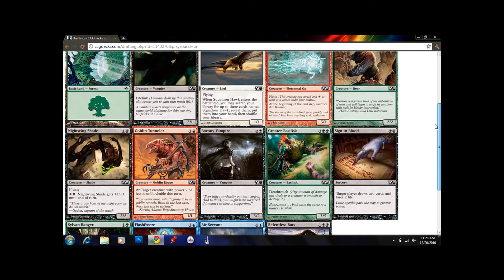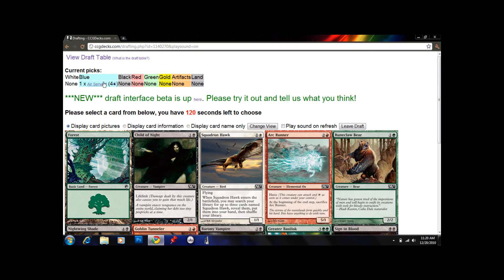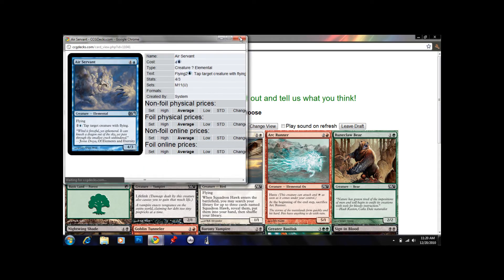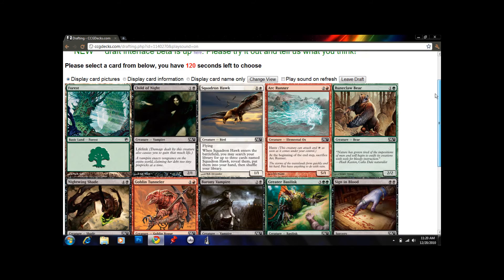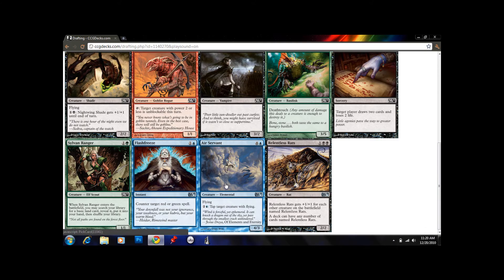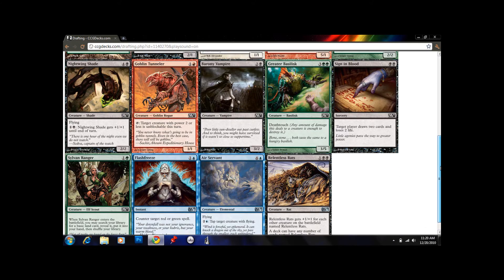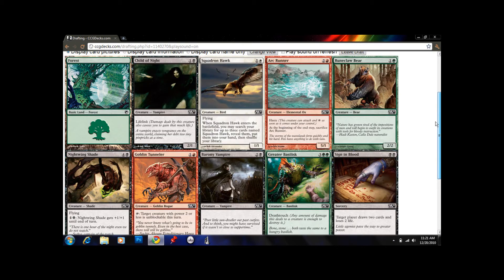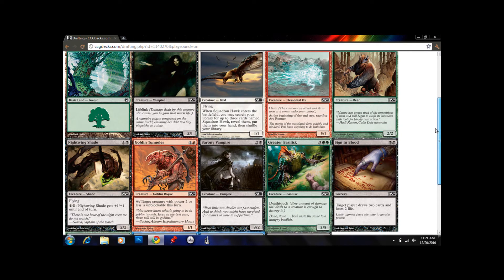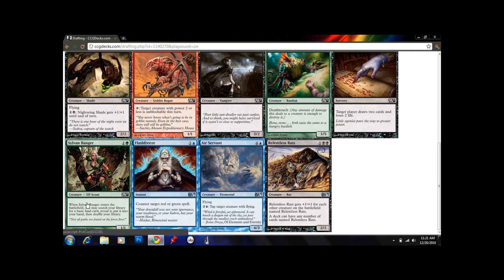We have an Air Servant, which is a 4/3 flier for 4 mana. Okay, so we passed all those green cards, so our opponents are probably going to be fighting over green — we don't want to take any more green cards. I think I'm just going to take another Air Servant here. Two Air Servants are actually really powerful; I'm quite happy to have two of them. Other good cards in this pack are probably Child of Night and Greater Basilisk, but again they're green. Hopefully we can get locked into blue — blue's my favorite color in this set.